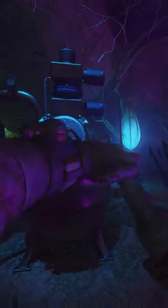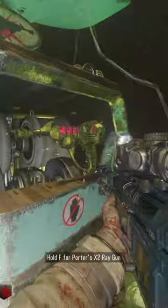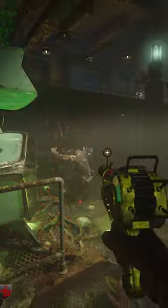Here's how to fight the giant spider boss and get free Widow's Wine on the Black Ops 3 Zombies map Zetsubo No Shima. The only thing you absolutely need for this is to build the KT4 wonder weapon. I would however recommend getting a pack-a-punched weapon to fight the spider, because it'll become super easy to kill.